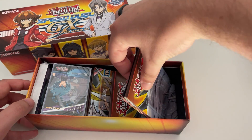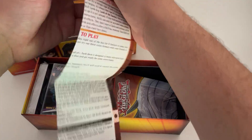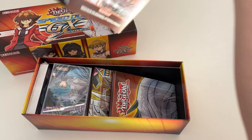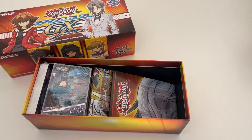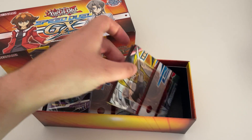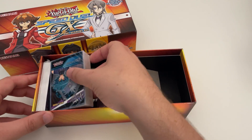So inside, let's have a look. First thing we've got here is a play mat. This is quite large — quite cool indeed. So this is really something you can play out of this box, ready to go. There are actually four play mats in there, which makes sense with eight decks.